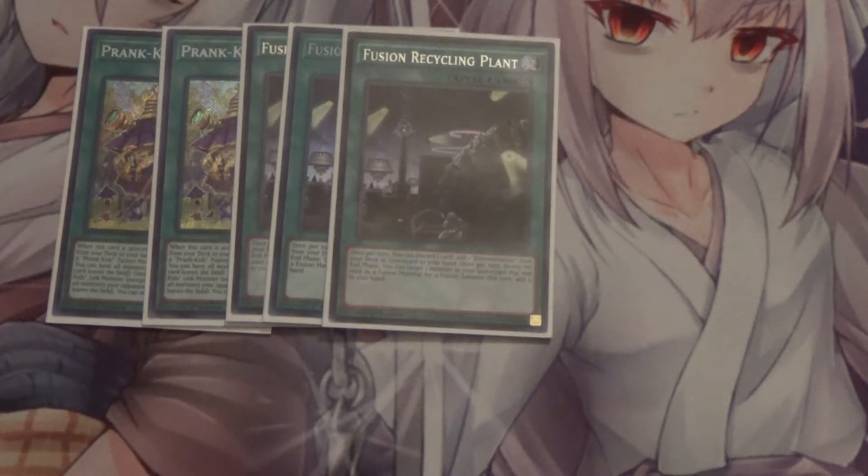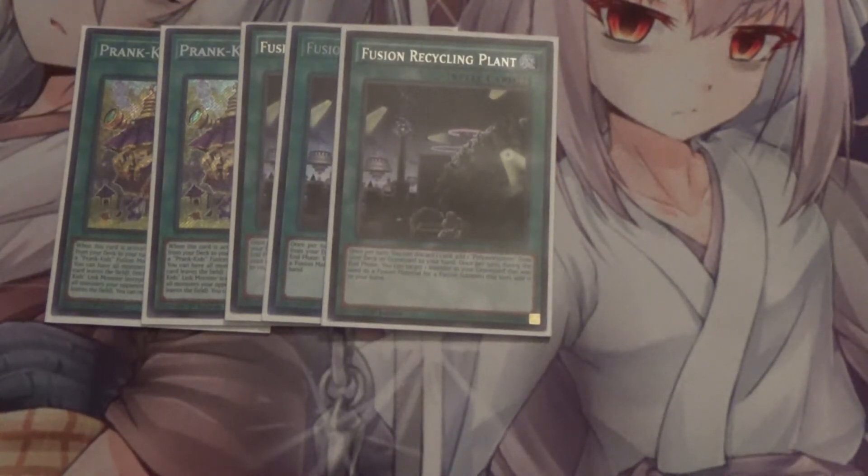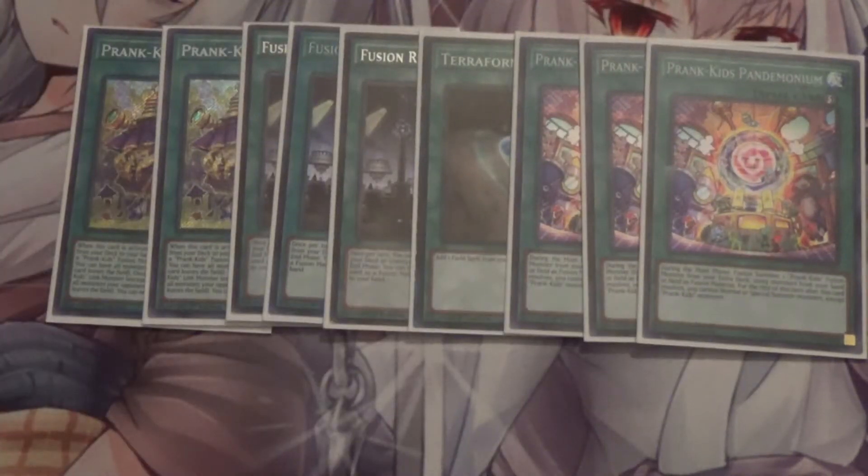I run three Fusion Recycling Plant — this card is insane. It's a soft once-per-turn, so if you have multiple copies you can activate it multiple times. You can discard one card to add a Poly from your deck or graveyard to your hand. Once per turn during the end phase, you can target one monster in your graveyard that was used as fusion material this turn and add it to your hand. It also enables fusing during your opponent's turn if you have an additional Pandemonium. I also run one Terraforming to search it out.